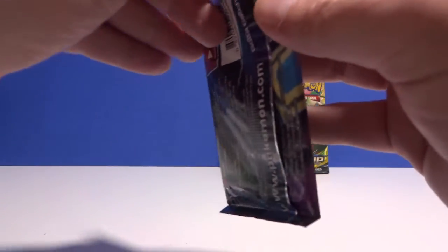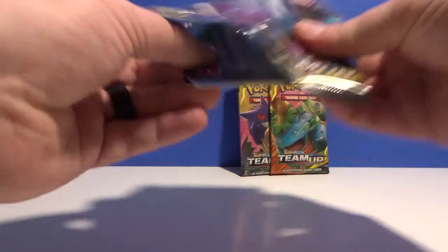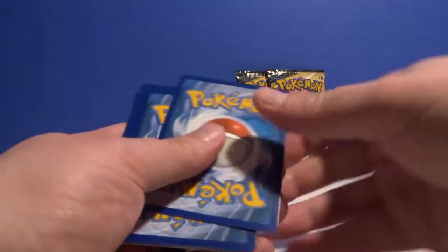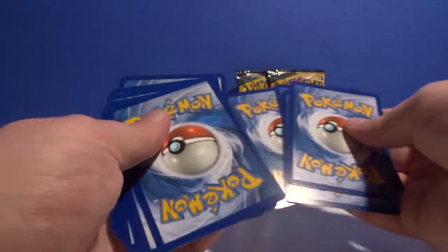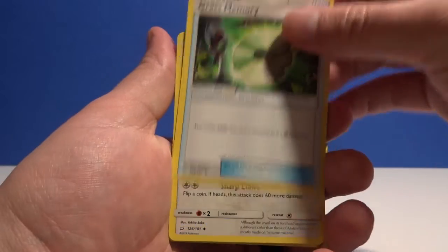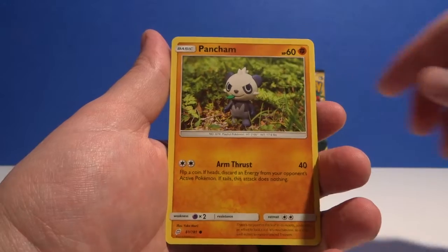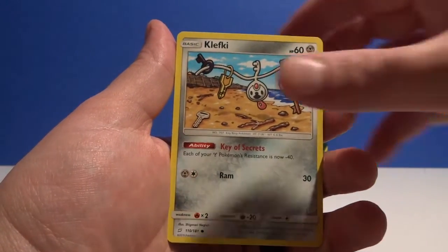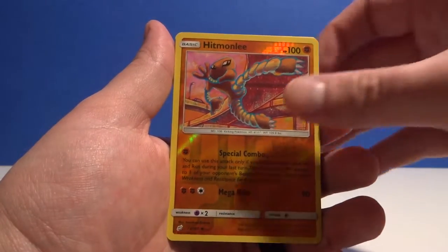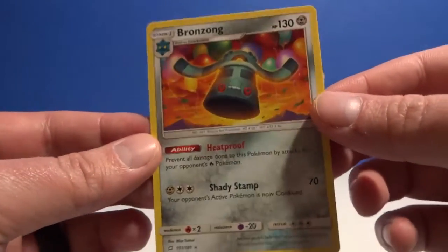Green card again to the front — guess fire, nope, grass. Memory Persian, Farfetch'd, Bulbasaur, Pancham, Squirtle, Clefairy, Voltorb, Hitmonlee. Reverse uncommon and a bronze non-hollow rare.